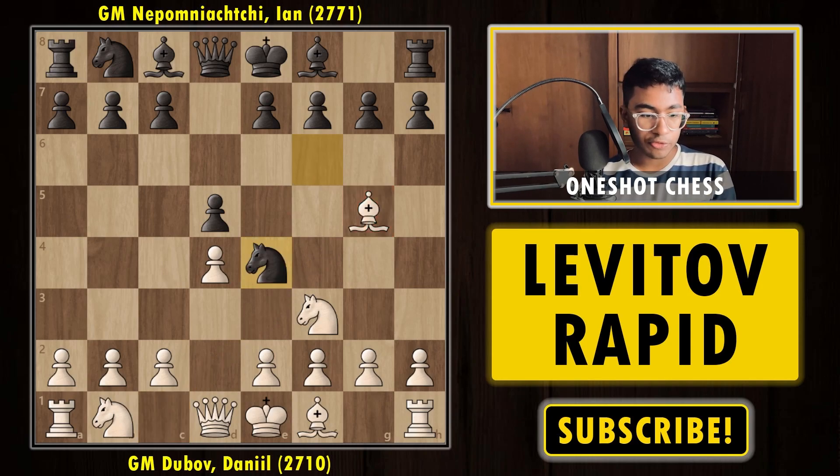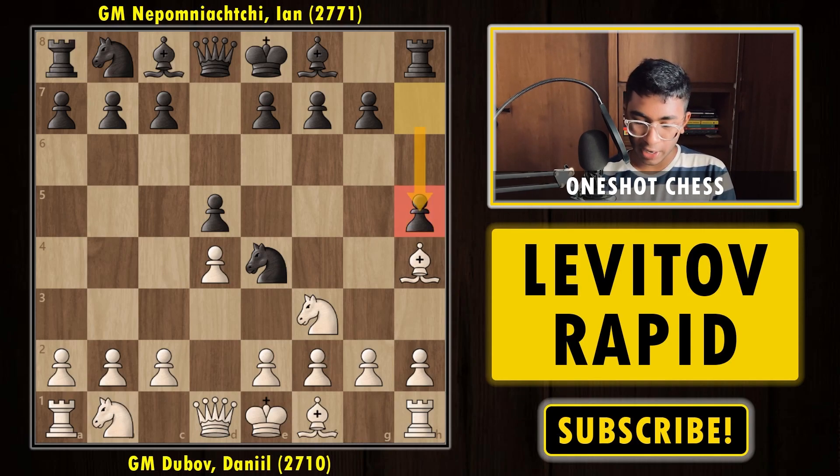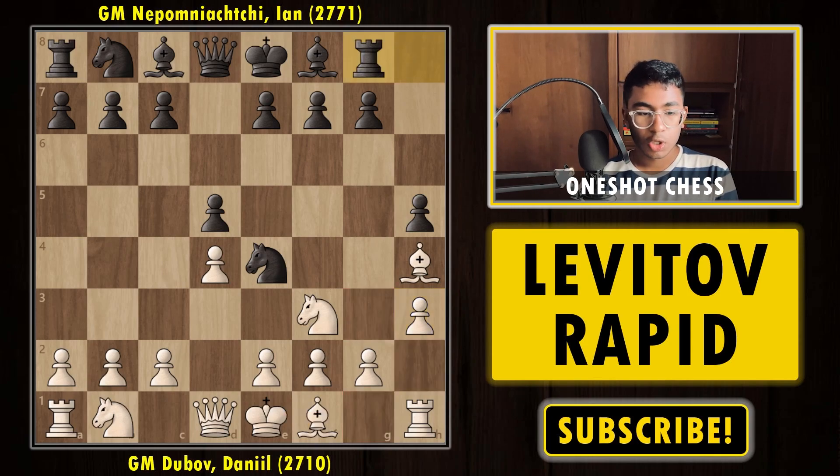After Bishop g5, black played Knight to e4, trying to get rid of the bishop. White simply moved back the bishop to h4, keeping the pin — the e7 pawn is simply pinned because the queen is hanging. Black played h5, and the idea is to play Rook g8 followed by g5 and h4 to trap the bishop. So Dubov played h3, making room for the bishop and preventing back rank ideas. Nepomniachi then went with the plan of Rook g8, g5.